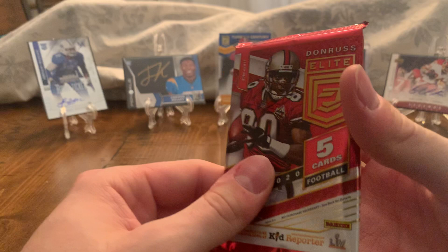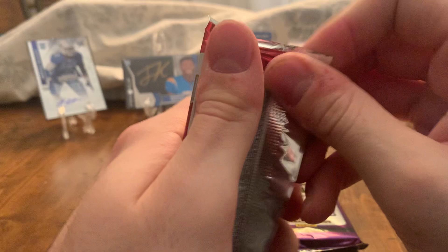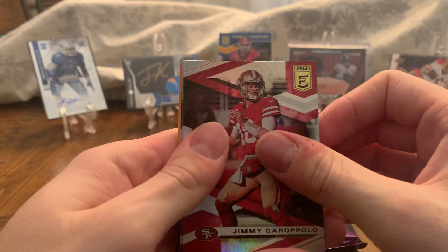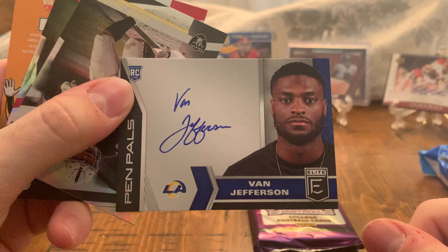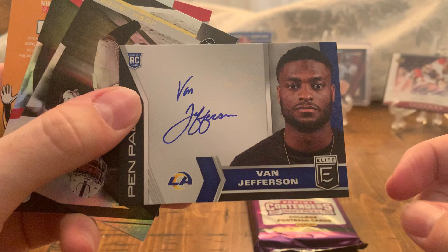I think next we're going to go with the Donruss Elite Hobby Box. I was just at my local hobby shop and the guy opened it up for me and let me pick whatever card I want out of the hobby box. Hoping to at least get something numbered — if we got an auto, that'd be crazy. We got Jimmy G, Matt Stafford. No way — I pulled the Pen Pals! Van Jefferson! I pulled a Pen Pals. Wow, I really got lucky. I just picked a random pack out of the hobby box and I got the Pen Pals pack. Crazy.